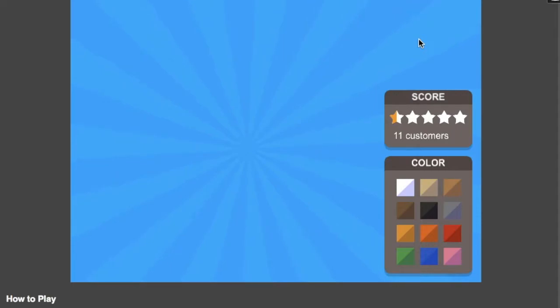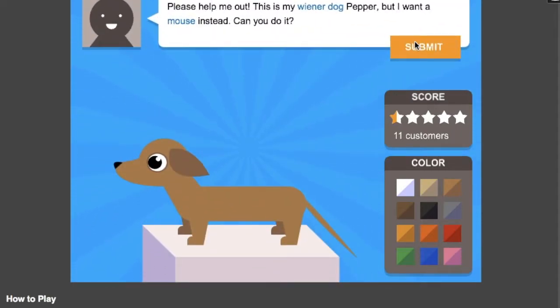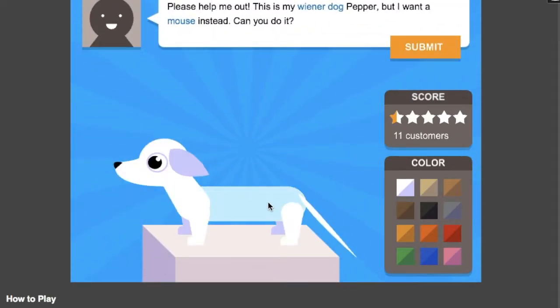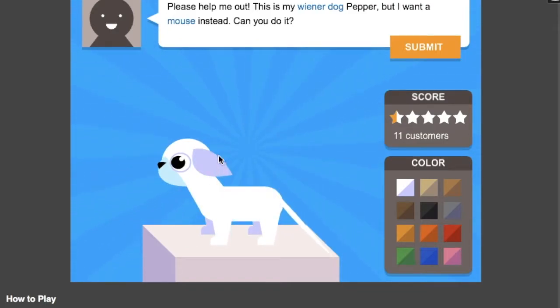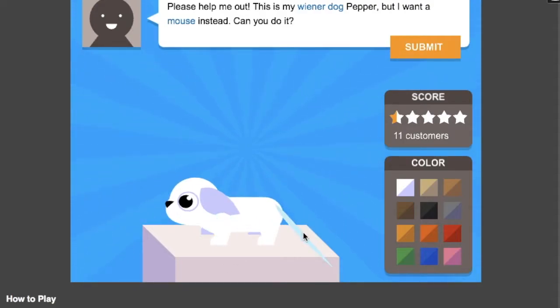This guy is apparently very picky — oh, I lost half my star! He turned into a mouse. What is up with everyone wanting a mouse? Mouses are the things that hide in your walls — I get that people want them as pets but still. There's your mouse — you're gonna keep your long tail, it's just gonna stay up all the time. Some people like Mickey Mouse Clubhouse, and if they're into that, that's their choice.